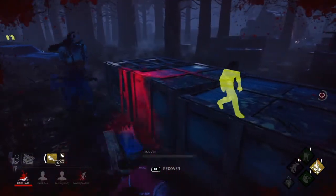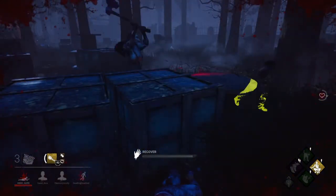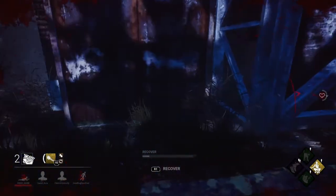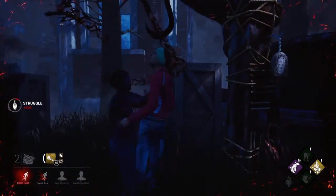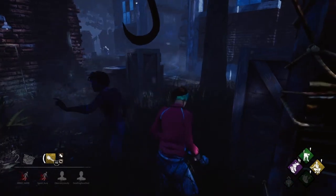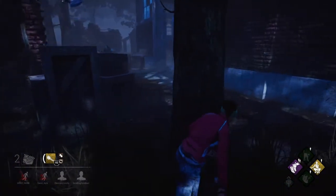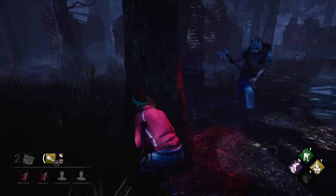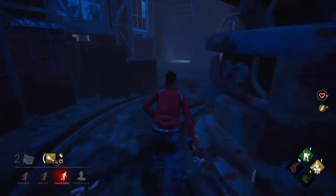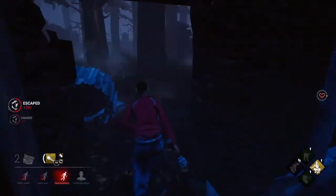Let's crawl away then. Another unhook — thank you for the save, heal me! She's here — she's seen me. Let's Sprint Burst the hell out of there. I think she hit someone else anyway so we're safe. Let's go through here.